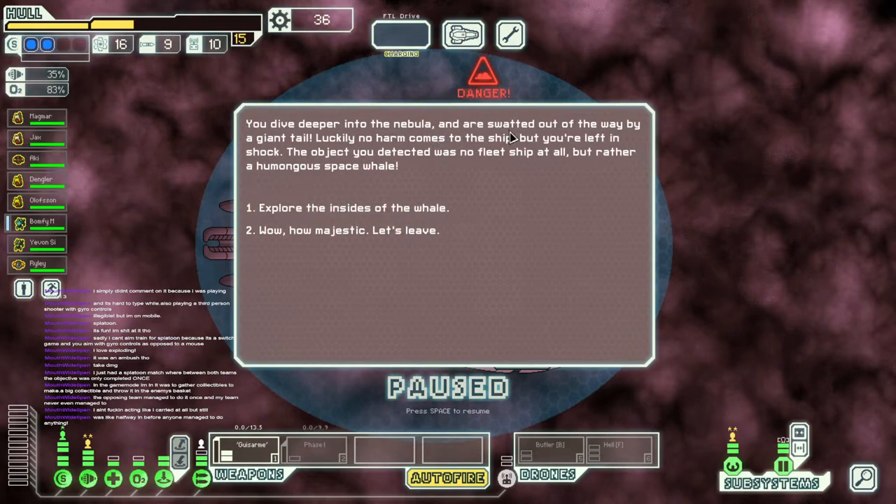You dive deeper into the nebula and are swatted out of the way by a giant tail. Luckily no harm comes to the ship, but you're left in shock. The object was no fleet ship at all, but rather a humongous space whale. Explore the insides of the whale? Oh my god — how majestic. Let's leave. Now, immediately. No — engage the nostril. Let's go.